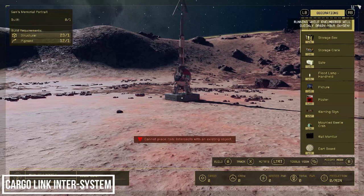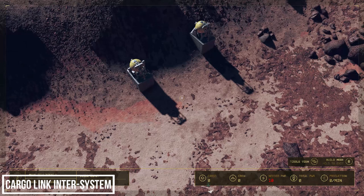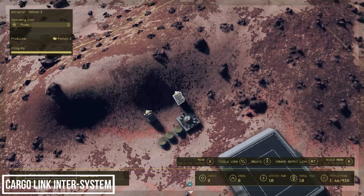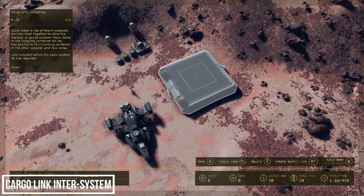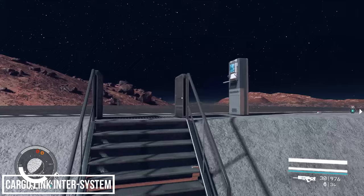First we need extractors — I'm going to place two basic ones to start. We also need a power source — 10 power total. Now let's build our cargo link on this side. Because we want this to be our outgoing link, we want to link our resource collectors to the red storage crate — red is outgoing, green is where incoming resources are stored. You can send resources to a storage container first and then to the red crate, but they need to be linked to the red crate to be picked up and transported.